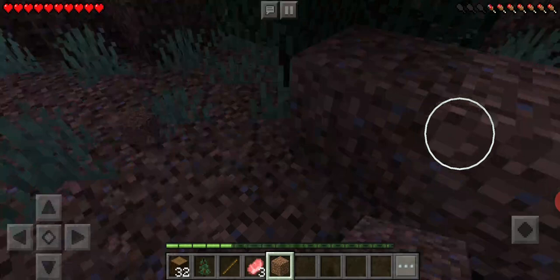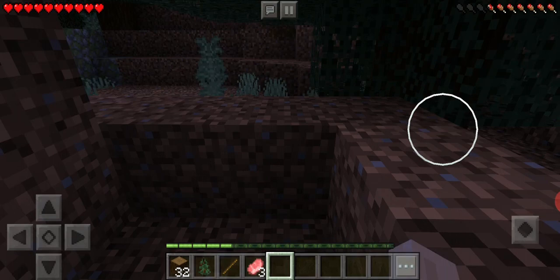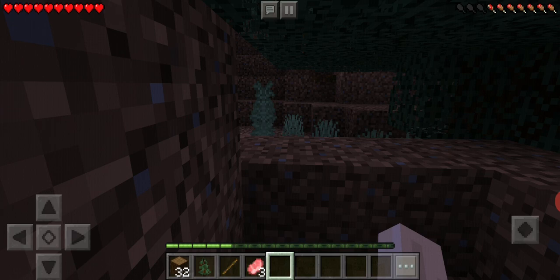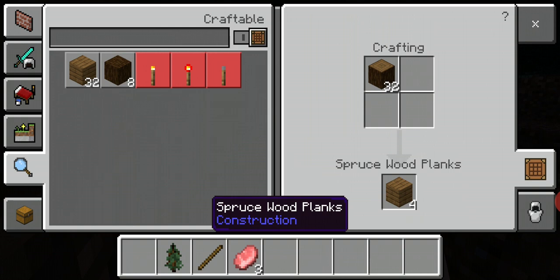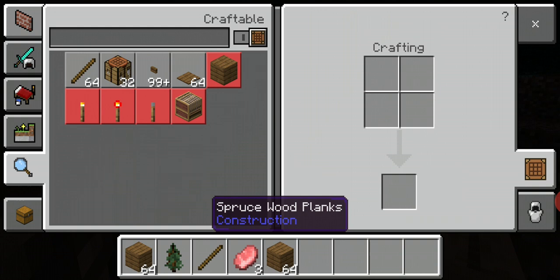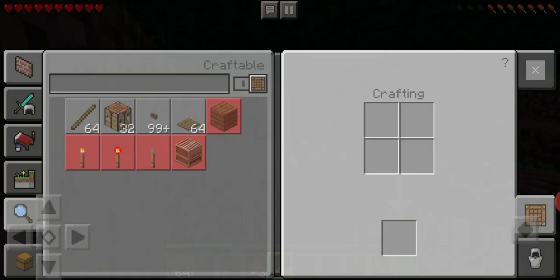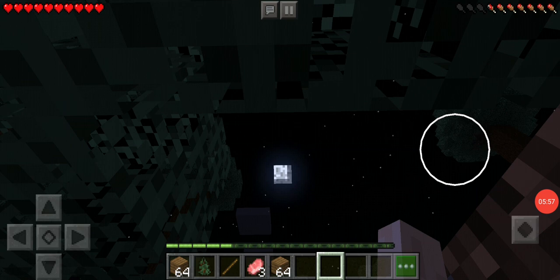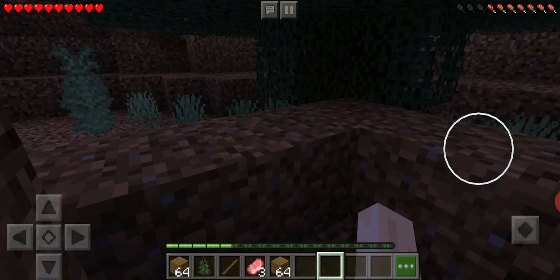Tomorrow morning I'll go straight to the beach. Now let me turn these logs into wooden planks - as I was telling you, each log equals four wooden planks. I've created a lot of them, so now I have a lot of supplies. You can see the moon is out, but I'm well stocked.